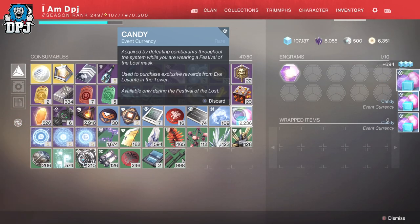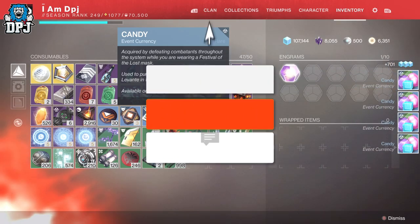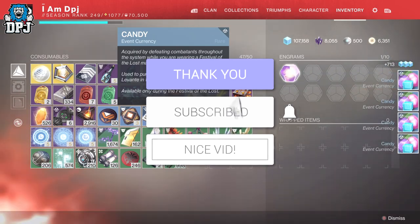Want infinite candies at a quicker rate than any other way in the game? Want them to open up those evil lucky bags — whatever you need them for, I have you covered. This method sees you earning tons, infinite amounts, and it's crazy people.